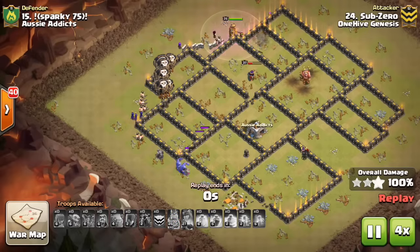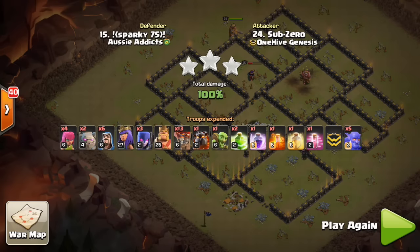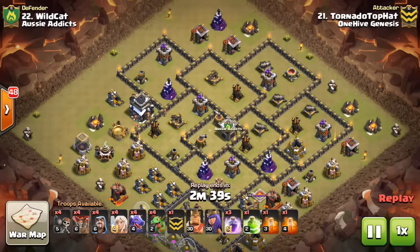We're going to take a look at three more attacks today — basically, some Witch action and some Dragon action. That's the main things we're looking at, being used in different ways in each attack.